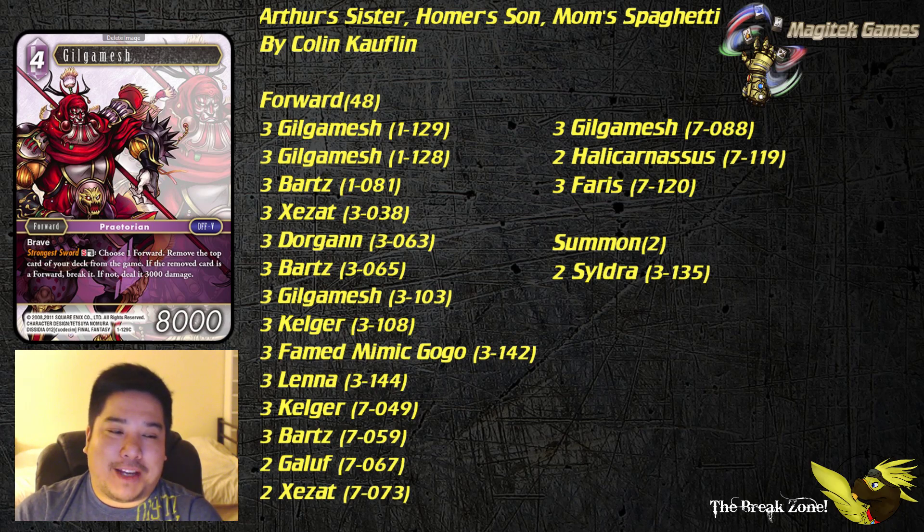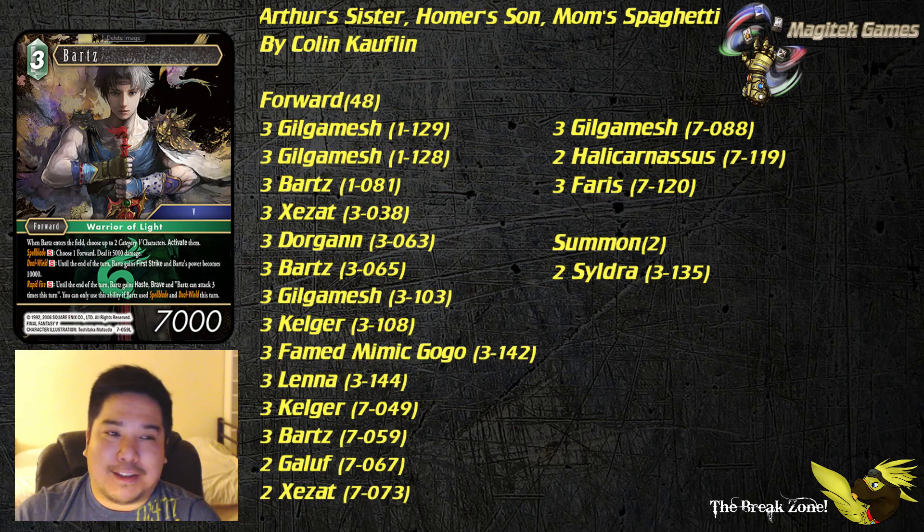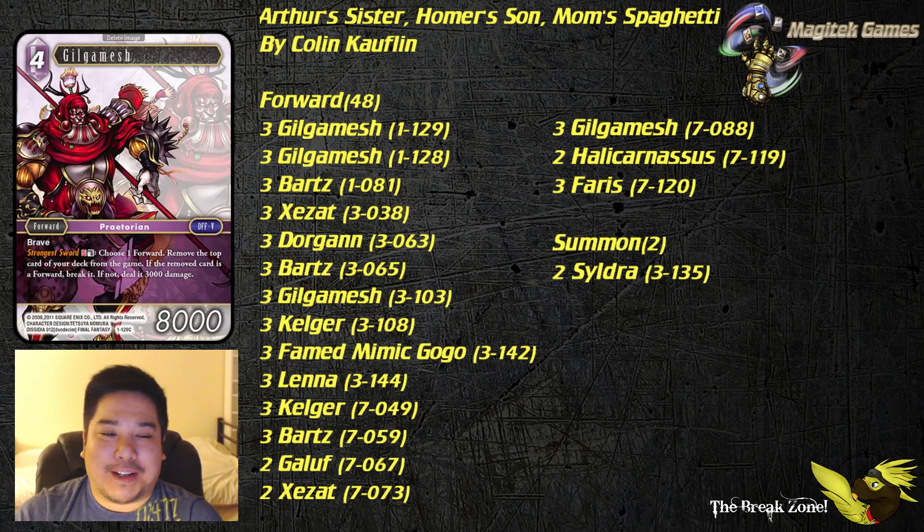Mal's Spaghetti is referring to the art on the newest Gilgamesh, number 7. Homer's Son would probably be Bartz, because Homer Simpson has a son named Bartz. Arthur's Sister — not so sure what that refers to, but maybe Colin will be able to explain it in the comments below.